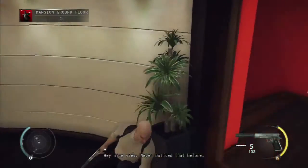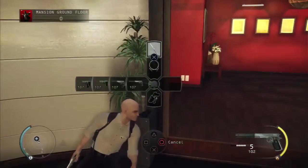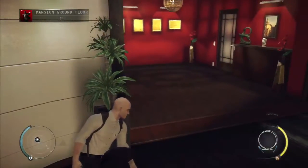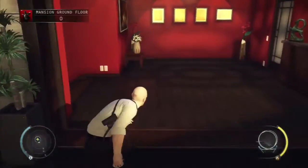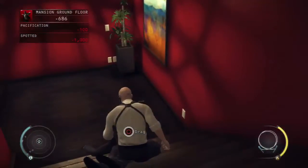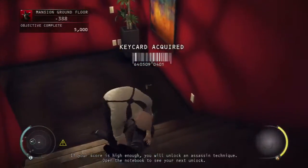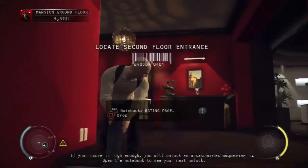Hey, nice view — never noticed that before. What the — I found signs of struggle, looks like blood. You are now engaged in close combat — finish your opponent. If your score is high enough you will unlock an assassin technique; open the notebook to see your next unlock.